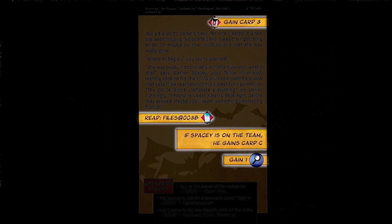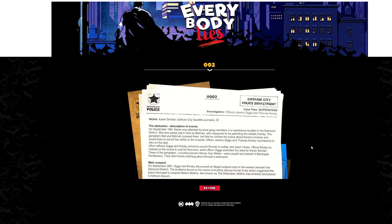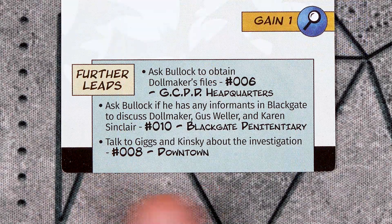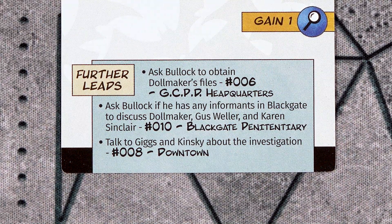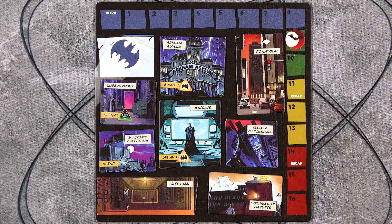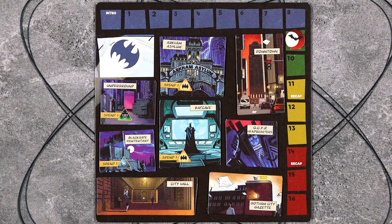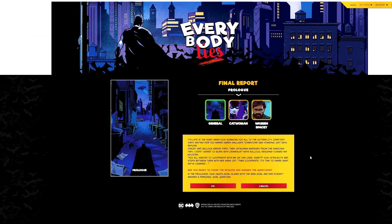The leads may also have orders the team will have to follow — this could be gaining new cards or potentially gaining files. When gaining files, the players will enter the file number into the website to gain that information. And leads lead to more leads, so you will also gain access to further leads that you may follow. As you draw cards, you will be moving the marker up on the investigation track. Once the marker is in the green section, you are allowed to attempt to solve the case if you believe you gathered enough evidence. And once an episode is done, you will have to make a final report to your boss, Commissioner Gordon.